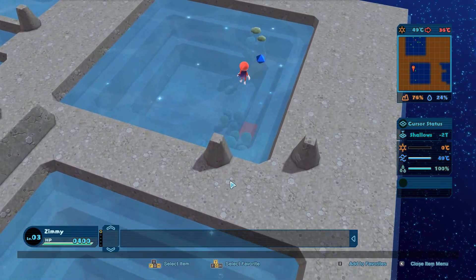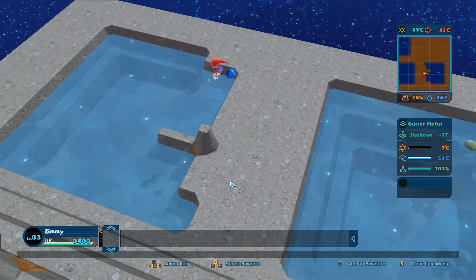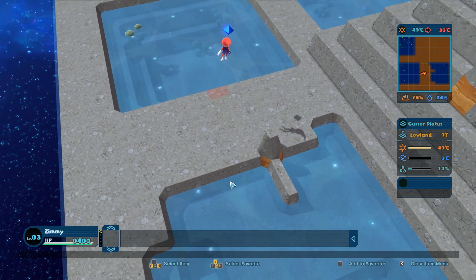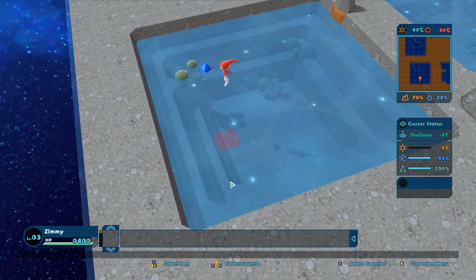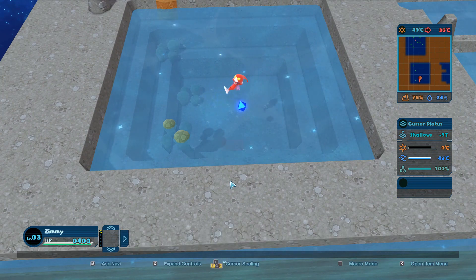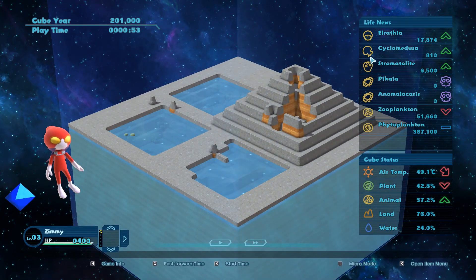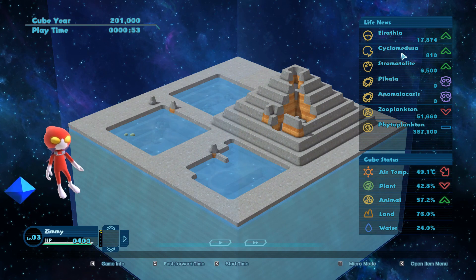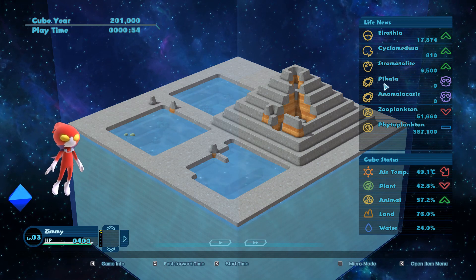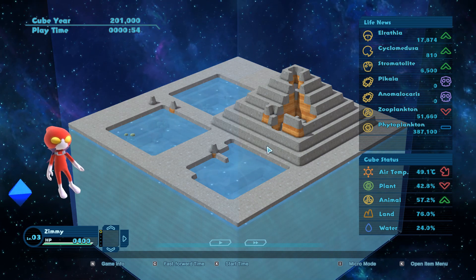There's a red dot there. There isn't much here yet. Let's make this a little more shallow. Let's go back to macro mode. We got a couple of new things - Elrathvia and Cyclomedusa are down. Little skulls next to them - I guess they didn't succeed. They died. Such is the struggle of life. Start time - let's see what happens.